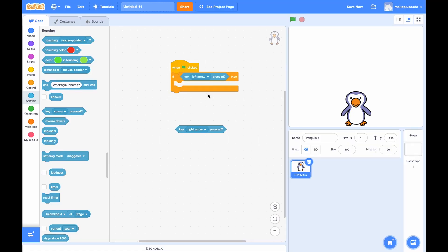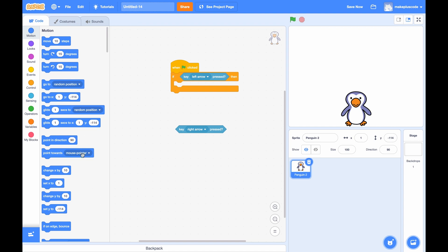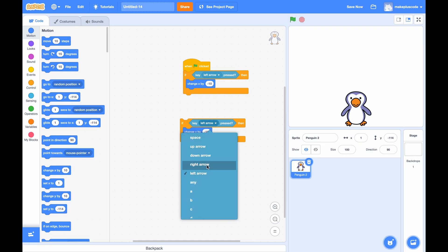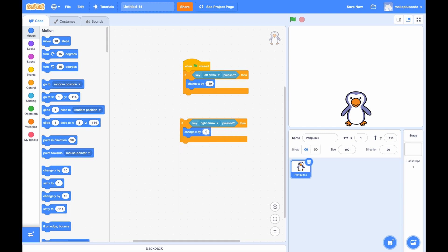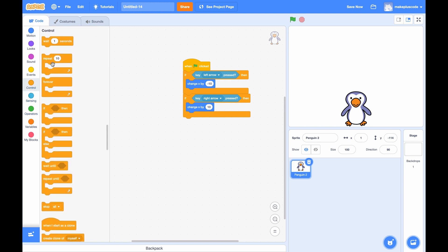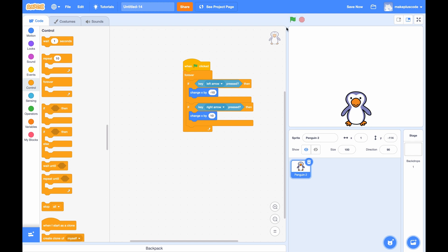Hold on, we can't do anything right now. Left arrow is here, right? Yes. So left arrow should be minus 10 — change x by minus 10. Put it over here. We don't need this anymore. We can just duplicate it, and that would make it even easier. 10. A forever block? I guess a forever block.